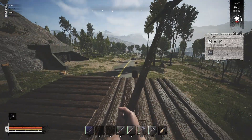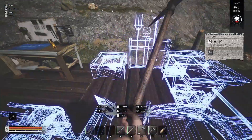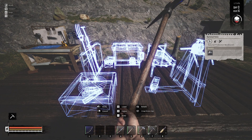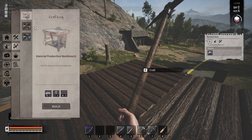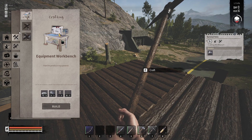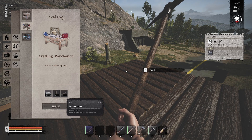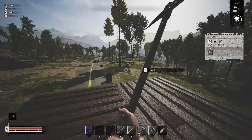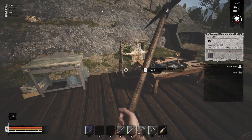Next is a material production workbench — it's in the next section. They give you the full-size, fully upgraded blueprint when initially building, so that's as big as it'll be when fully upgraded. Now build a crafting workbench. Lumber and planks are made here — I'll make a few of those. Then we can build our crafting workbench.